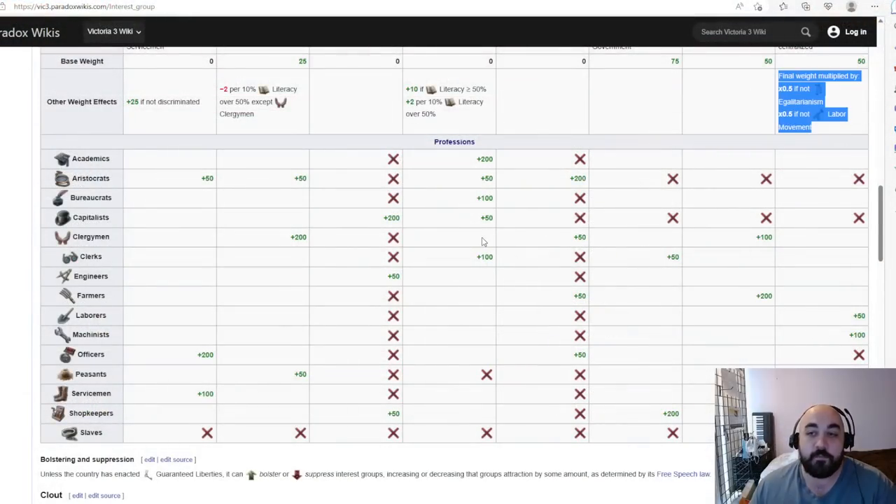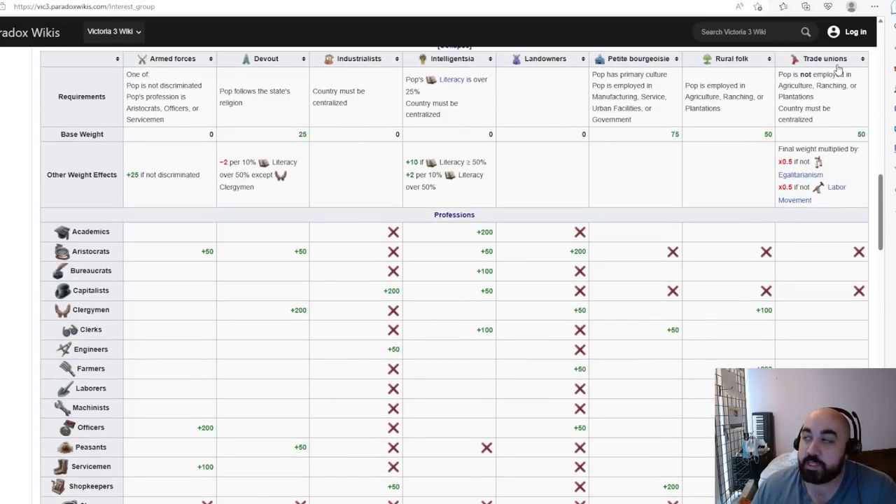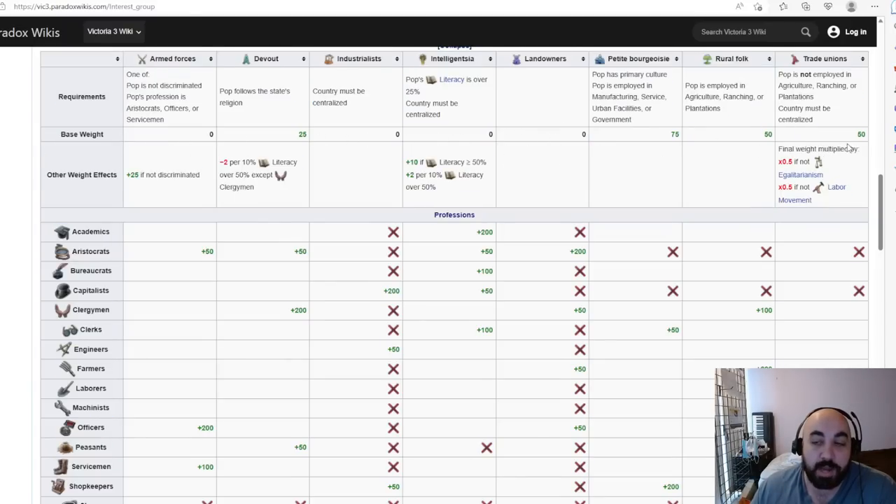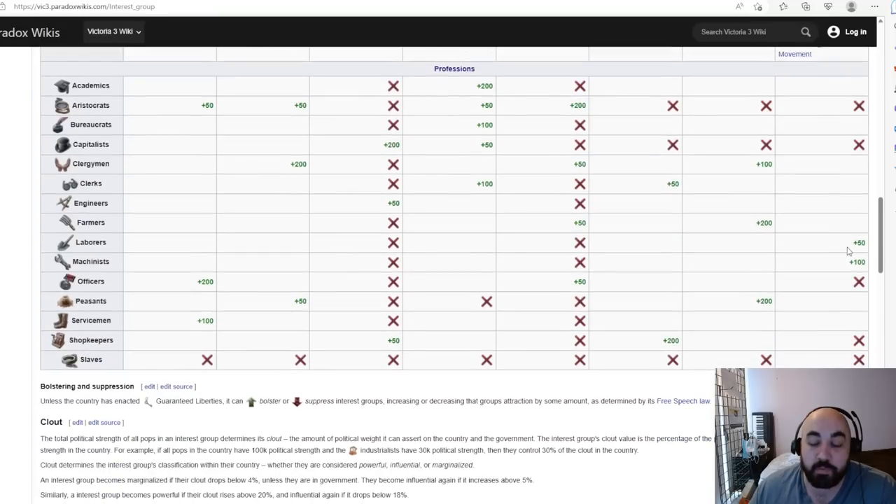Looking at pop attraction for the trade unions in the wiki: every pop gets a plus 50 base weight, with the asterisk that it must not be employed in agriculture, ranching, or plantations, and the country must be centralized. So resource industry laborers are eligible, but agricultural laborers will be attracted to rural folk instead. Beyond that base, machinists get an additional plus 100 weight toward trade unions, and laborers get an additional plus 50.